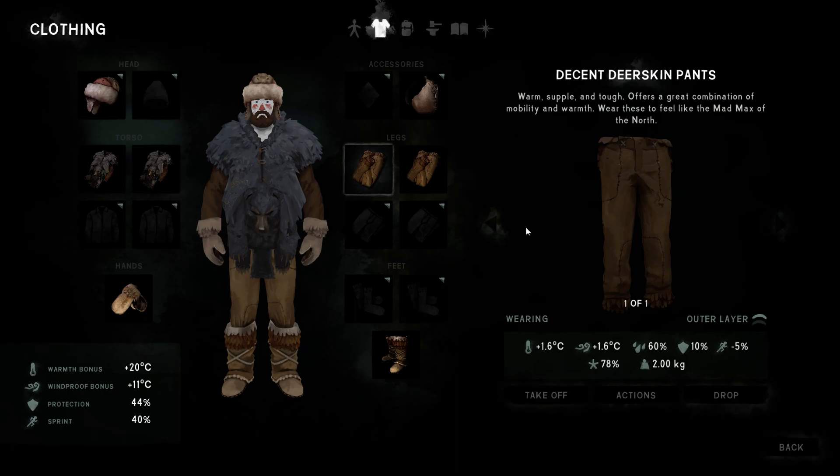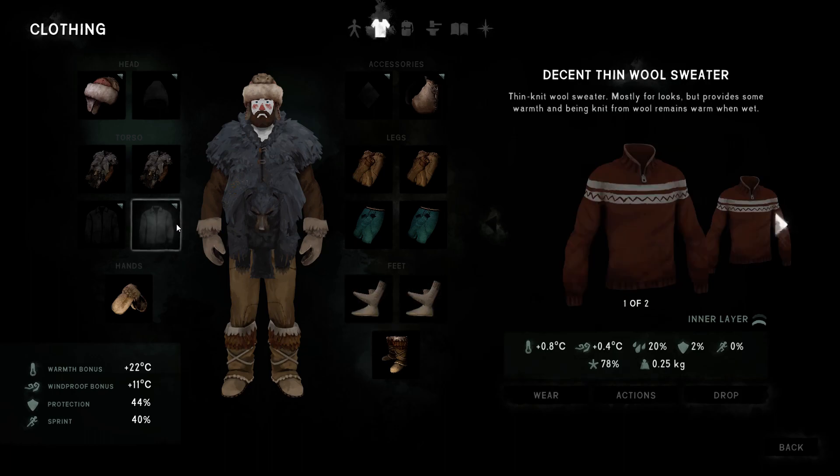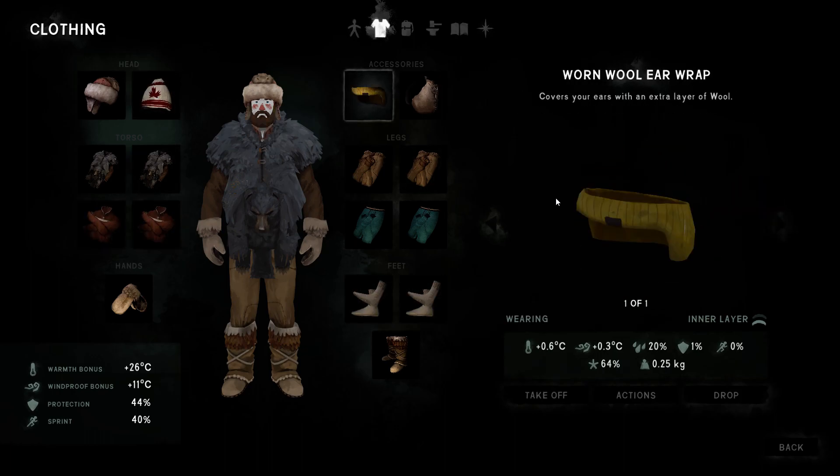Repair depends on how safely you can travel without getting a bear struggle or wolf struggle. If you are safe in the world like I am — I can run 500 days easily without a wolf struggle — the bear hunt is easy too if you know what you're doing. Then you can let the condition drop down.